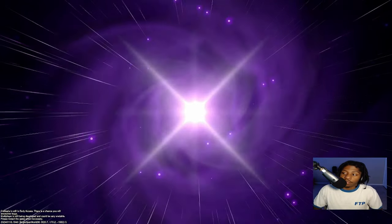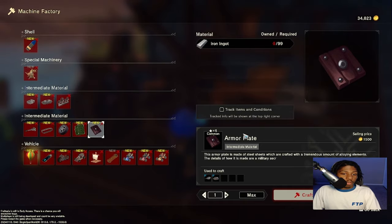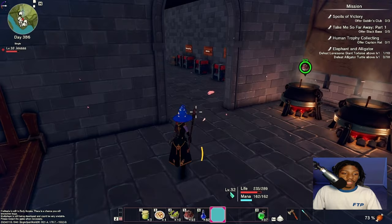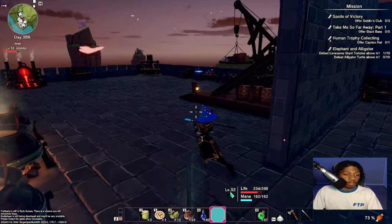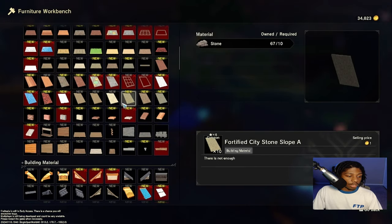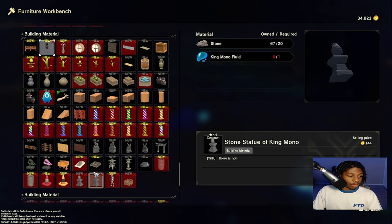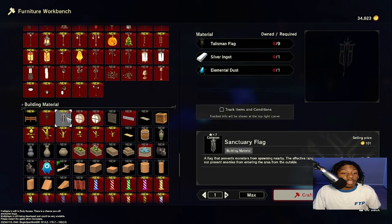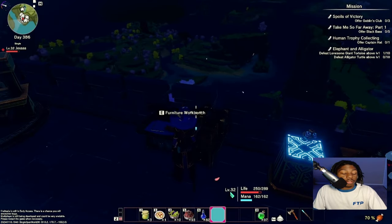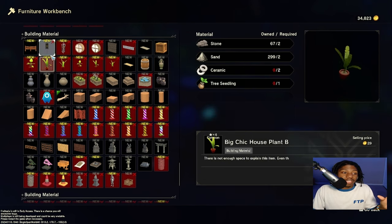So here are the armor plates — I need 10 of these, and that's going to be a walk in the park. I just need to go grab the stacks out of the chest. As for the flags, I'll assume they're made in here. Let me check that recipe one more time. I have more than enough wood; I need 10 of these, 10 elemental dust, about 20 old rags — and silver. I need 20... wait, what?